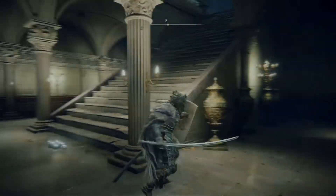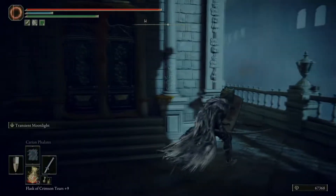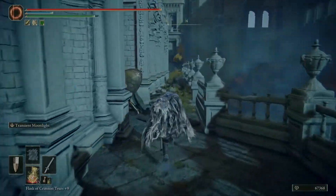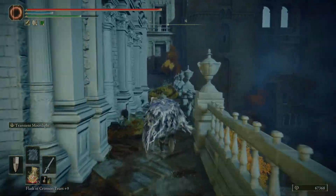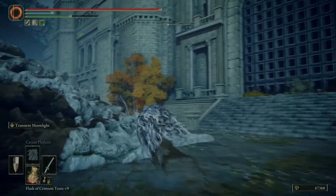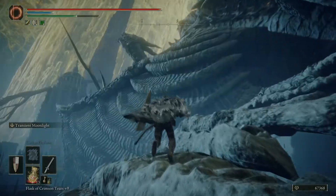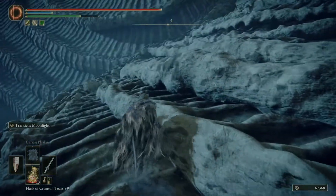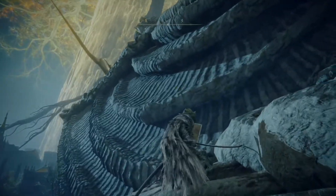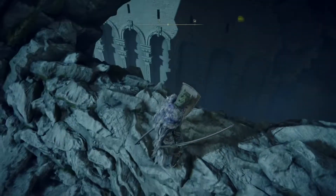I didn't actually finish going this way last time — I stopped going down this path at one point. I think I'm just gonna run past these guys; it doesn't seem super worth it to try and fight them. But yeah, there was the dragon here that I could climb on, as well as those paths down there. I don't know if there's actually anything on the dragon, but it feels like there would be. The idea of being able to platform on top of a dragon is inherently cool anyway.